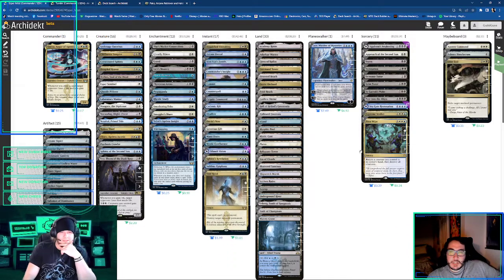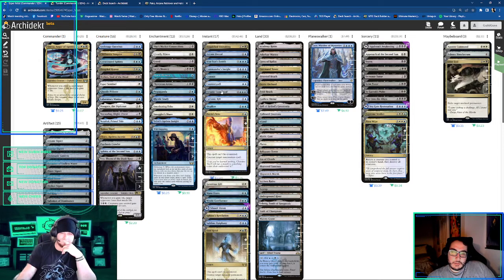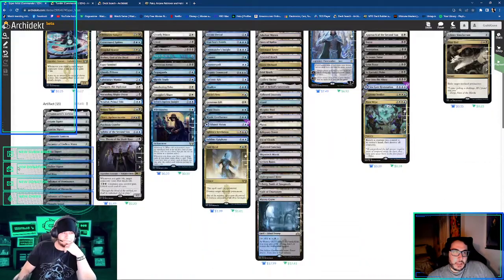Then we got the Rift — because I do like board wipes in this deck for sure. Because all it is is card advantage. Okay, so we have to cut six more cards.